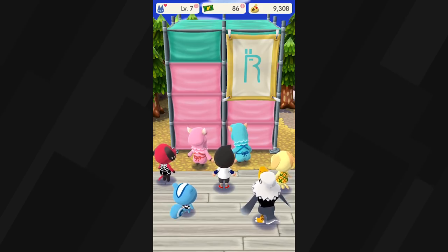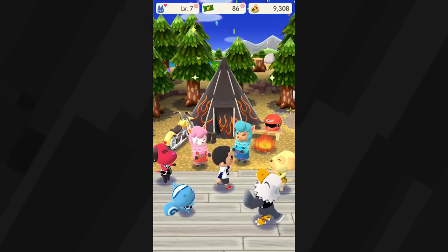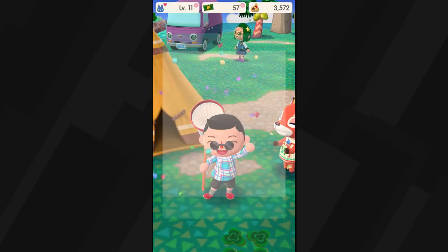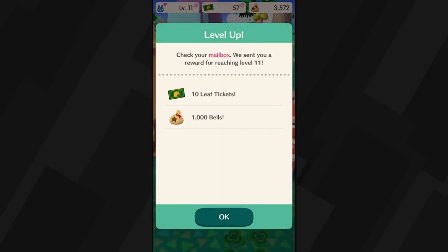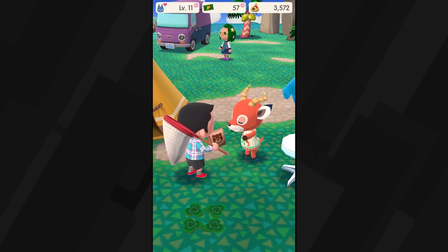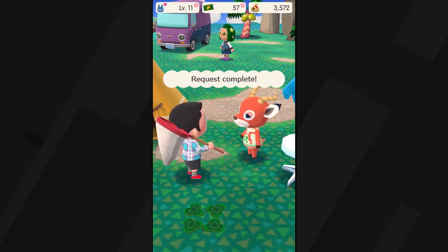Crafting does take real-world time to complete — a tent upgrade process can last 12 actual hours. This is where Pocket Camp's paid currency, leaf tickets, comes into play, letting you skip over these inconvenient stretches. But after spending two weeks with Pocket Camp, I haven't felt the urge to buy a single ticket yet.